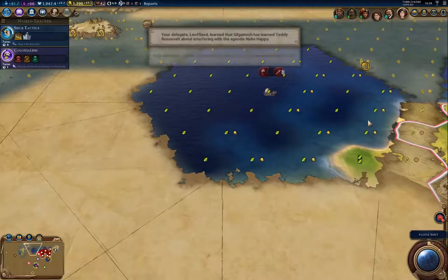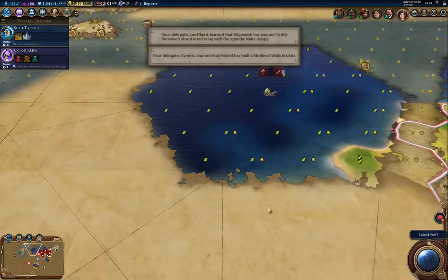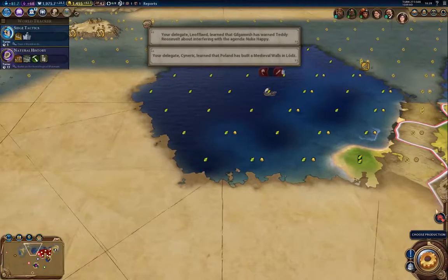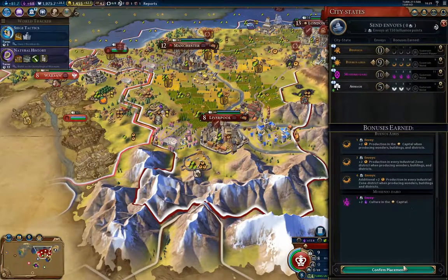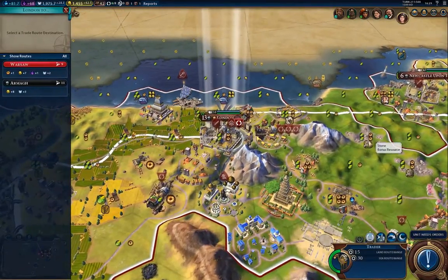I think what I'm going to do is pop out a couple more settlers. Liverpool — factory time. Now I'm going to actually fight for Buenos Aires city-state.